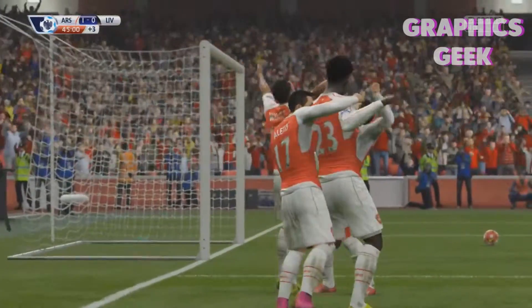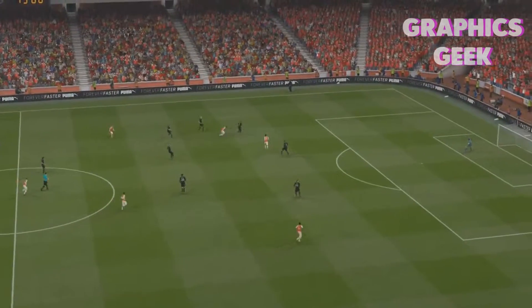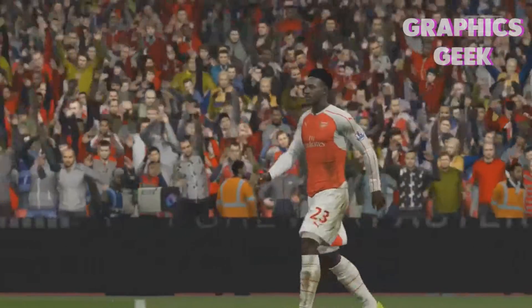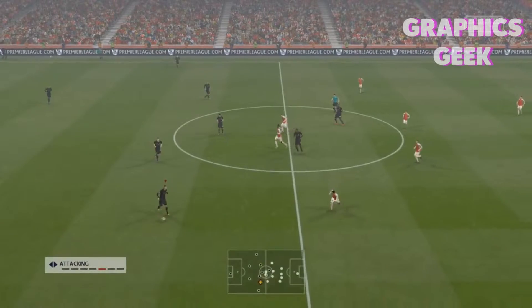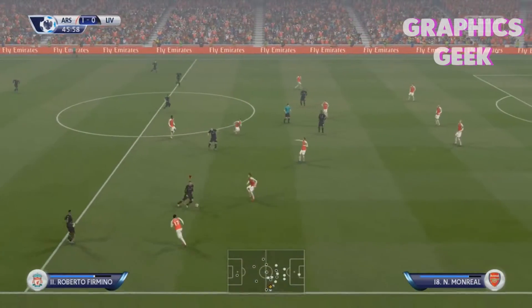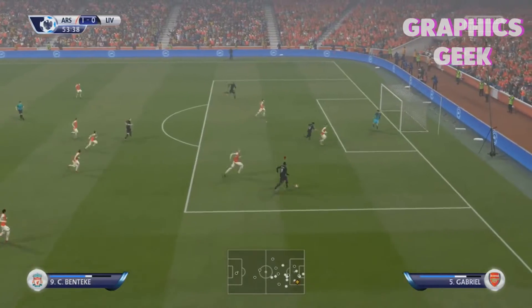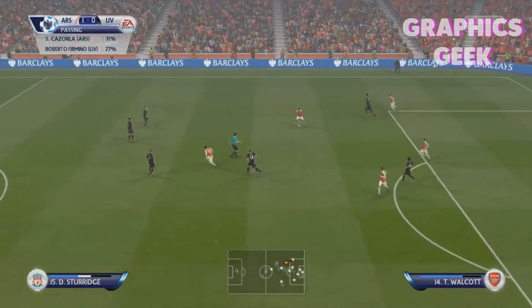Oh no! Tackle — Kline, what are you doing? Kline giving it away to Walcott — he takes a chance. He does so well. Look at that from Kline — what is he doing? Oh my god. Right, come on, let's go, let's get a goal. Here we go, Henderson — bang! What a boy! Oh my god, blocked — I should not have taken that shot.